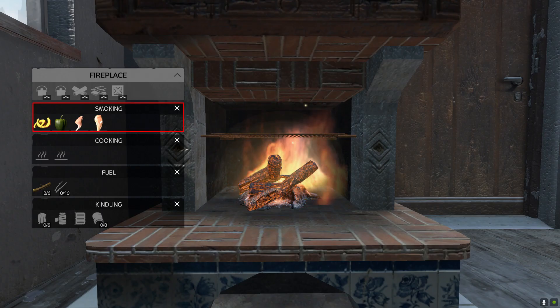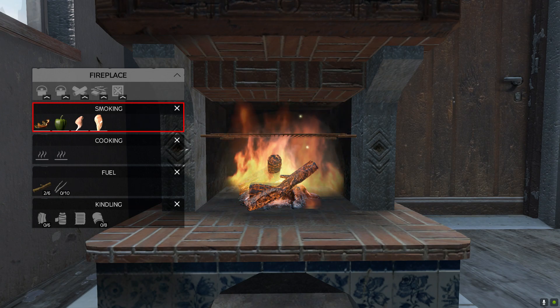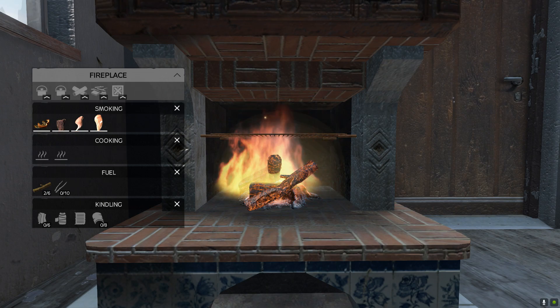You could also dry the meat or vegetables on any of the existing fireplaces, where there's usually 4 slots reserved for smoking. There's no calorie boost for smoking the food, but it does extend the lifetime of the item.